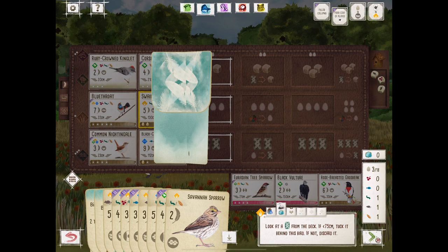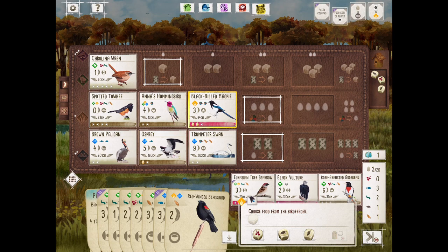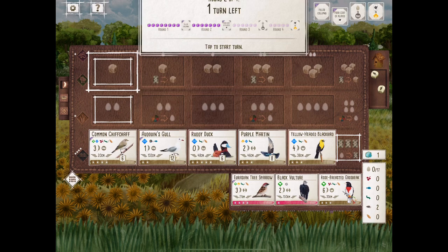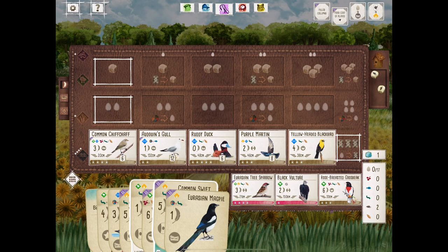We just tucked with the Swainson's Hawk — the Killdeer, which is one of the best cards in the game. You will find that out, but you won't see it in this game though. We grabbed another rat — I'm thinking this Peregrine Falcon is coming up. Round three is going to go hard and accelerate quickly. I see some double plays coming, the Eurasian Nutcracker is going to be caching, and I'm going to be getting a lot of birds down in round three, scoring a lot more points than in round one and two.